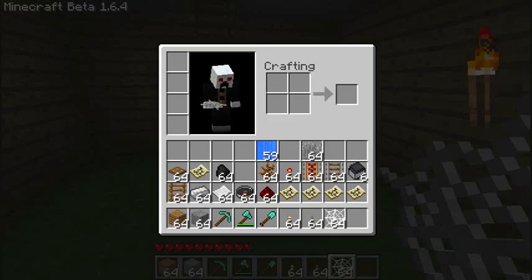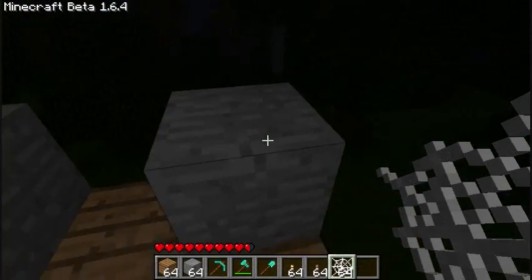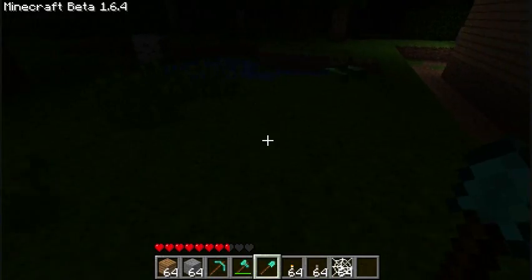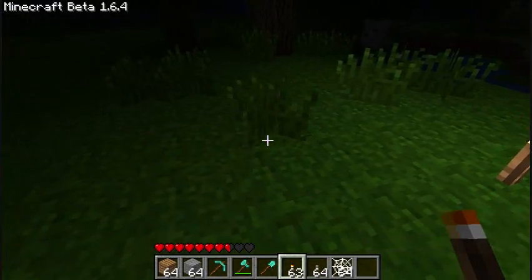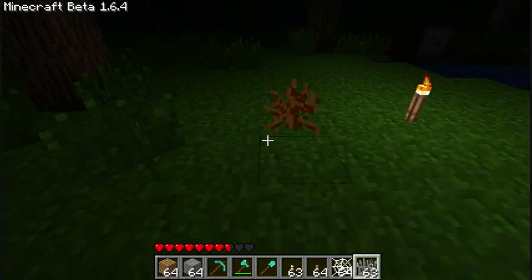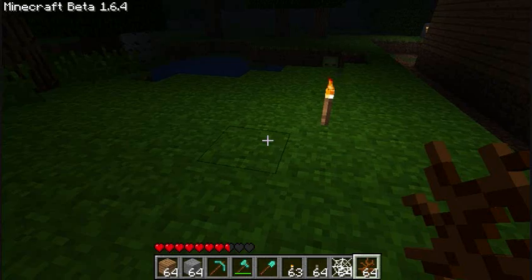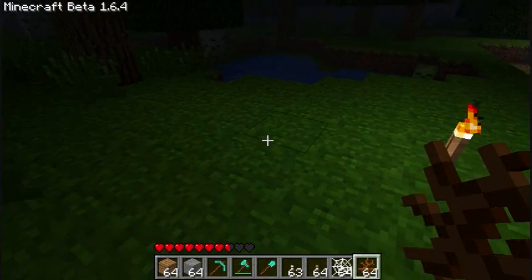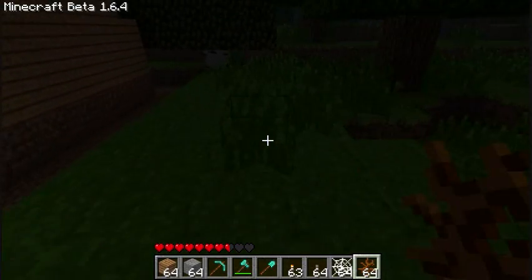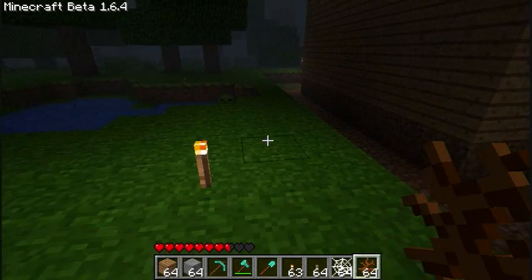Also, you can't get seeds normally anymore. Like, normally you could just take a hoe and go at the grass, but now there's tall grass — it looks like this. I used a hack to get it right in here. This is also something new — it spawns only in deserts. Apparently I can't place it down. It only spawns in deserts, it has no uses yet, you can't even pick it up, it just looks nice.